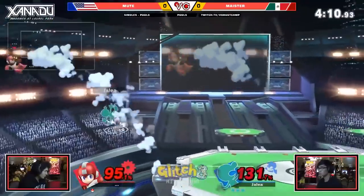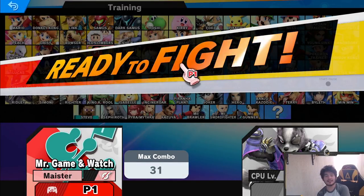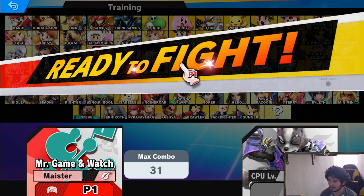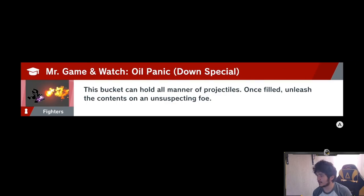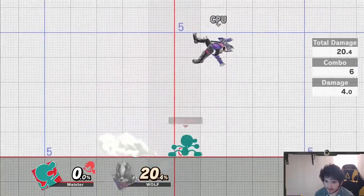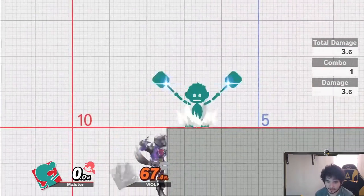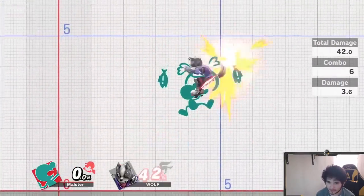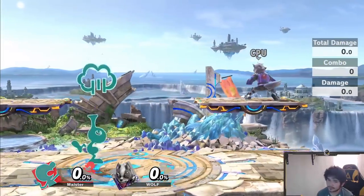Alright, we're in Smash Ultimate and I picked Wolf because he's a mid-weight character, so I'll be able to showcase combos that generally work with a lot of characters. First thing to know about Game & Watch is that he relies a lot on heavy combos and edge guarding slash ledge trapping. If you don't know how to edge guard and don't have a good combo game, you will most likely do pretty poorly with him.